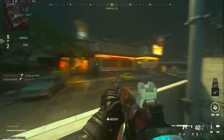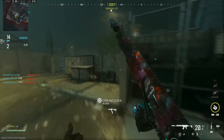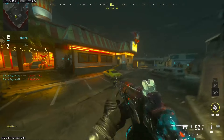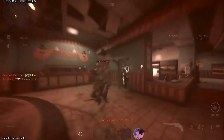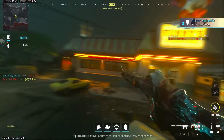I think the Static HV is meta, FJX Horus is meta. I'm trying to think what other secondaries are there — I think those are the biggest two I can recall. But I know that HRM-9 has not been touched. This might be one of those lobbies.